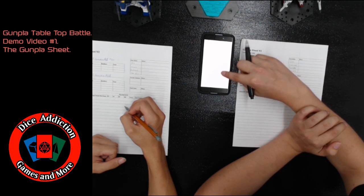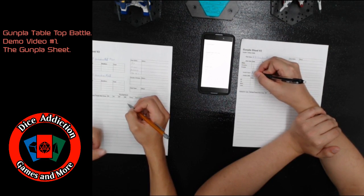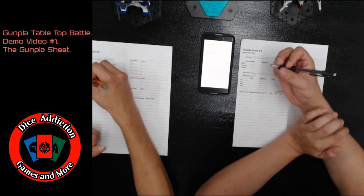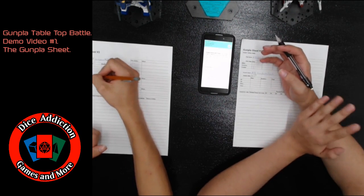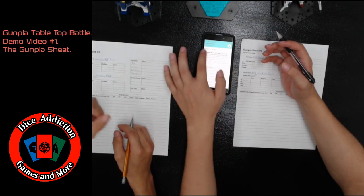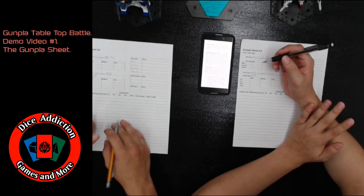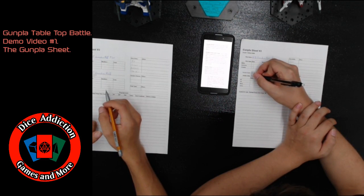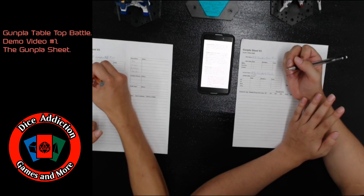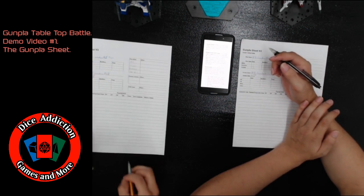The way to determine Gunpla stats is that you write down what scale it is. Canon and I are both using 1/144th scale — they're both HGs. Then you're allowed to pick the size of your Gundam's frame. Your Gundam's frame can be large, medium, or small. I'm going to go with small, and Canon is going to go with large.